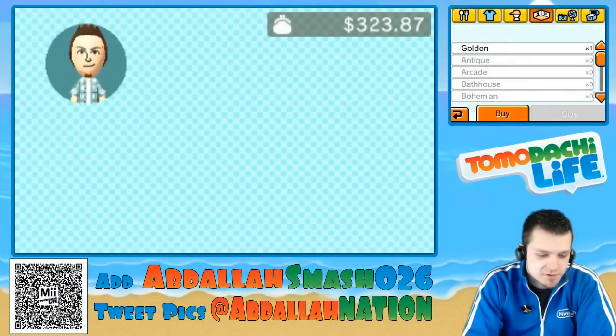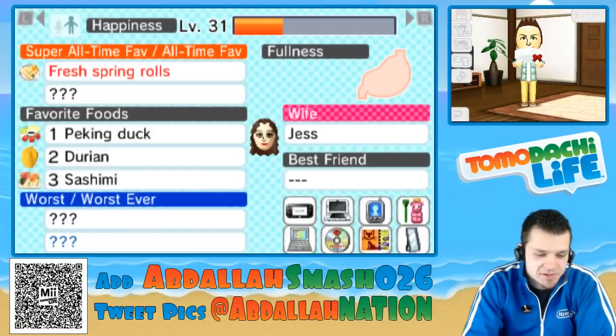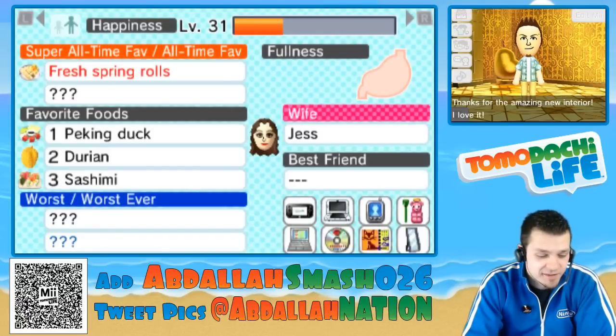Quickly go over to your gifts and choose your interiors. Here's the golden one for $20,000. If he doesn't like it, I'm going to throw him against the golden wall. Okay, good — he loves it. That's awesome.